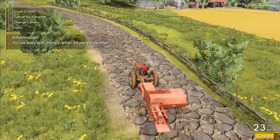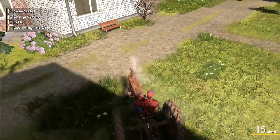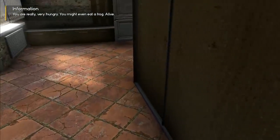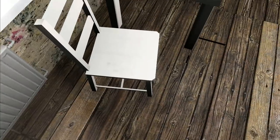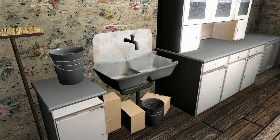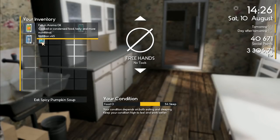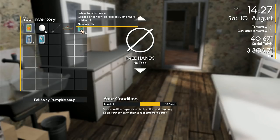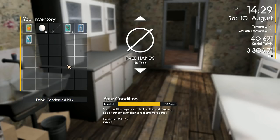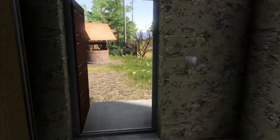We're going to go get our bale trailer, load up the bales from the yard, and start selling. We are really, really hungry. Let's have a bite to eat - go into the kitchen and sit down. We can have fish in aroma oil, fish in tomato sauce, condensed milk - let's have some. We also get spicy pumpkin soup. Food is now at 100 - fantastic! Fully refreshed and ready to take on the rest of the day.